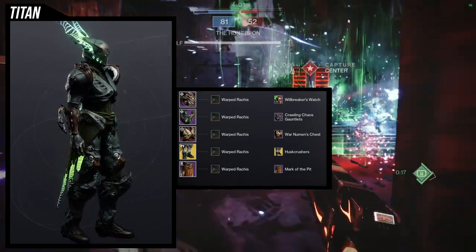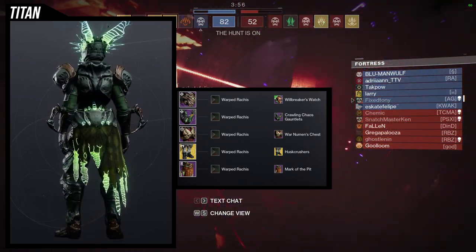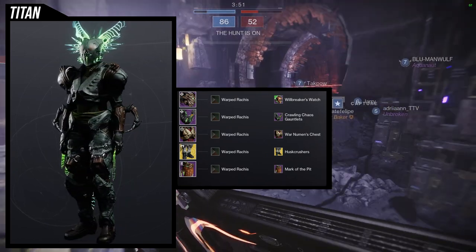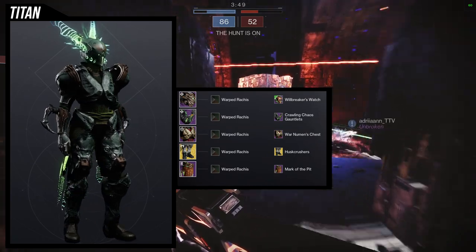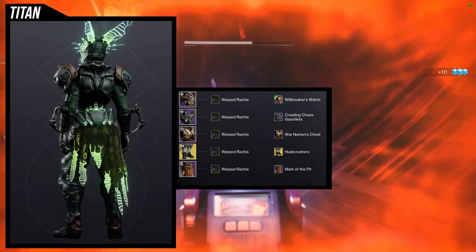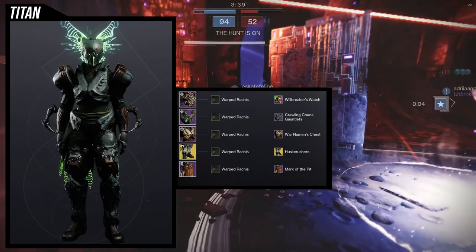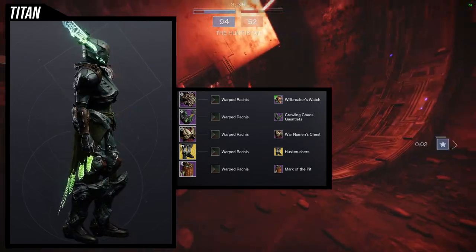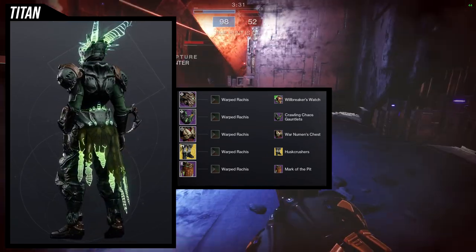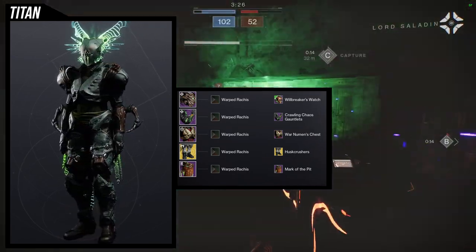The limbs on the arm just look kind of goofy pointing toward the camera — those pieces on the arms really bug me. This set has potential but you'd have to switch the arms for something else, which makes using the spider pieces kind of pointless. For the shader, Warped Rackus is what we're using — the Crota shader for getting all the secret chest pieces. Let me know what you guys think about this one.